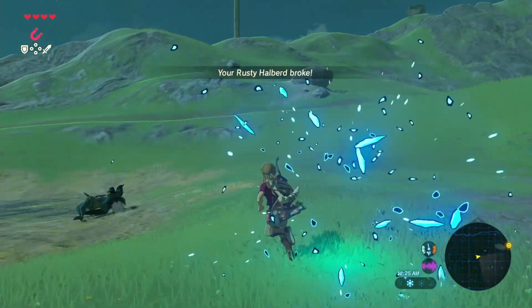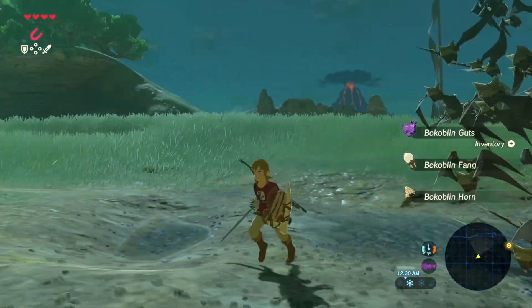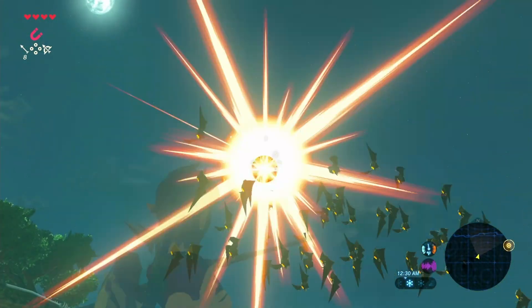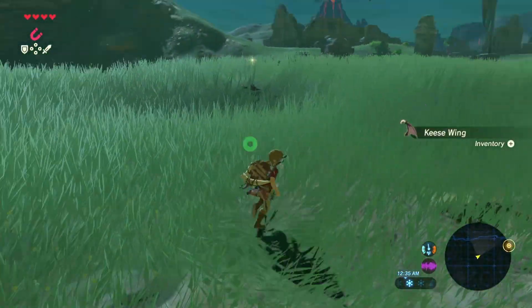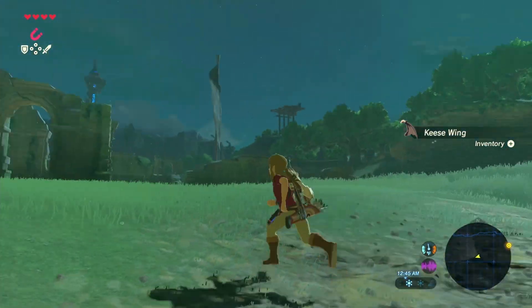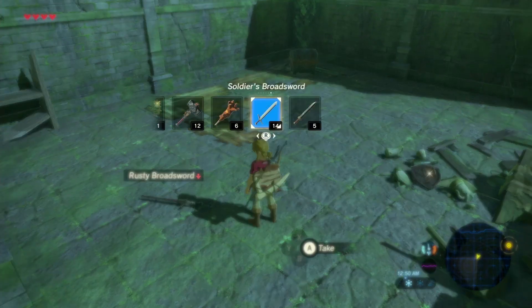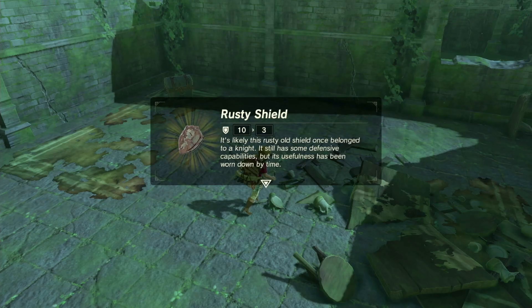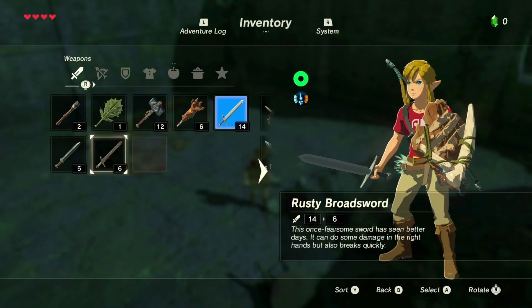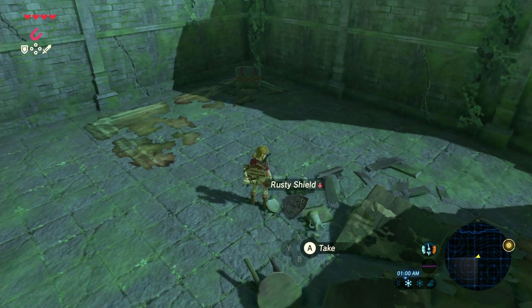My theory is that Zelda is using her powers to keep Ganon sealed inside Hyrule Castle, which also puts her in a kind of stasis — keeping her young. The shadow swirling around the castle is just the evil aura, not Ganon himself physically. The Triforce of Wisdom or the power of Goddess Hylia might be what's sustaining her through this century-long standoff.